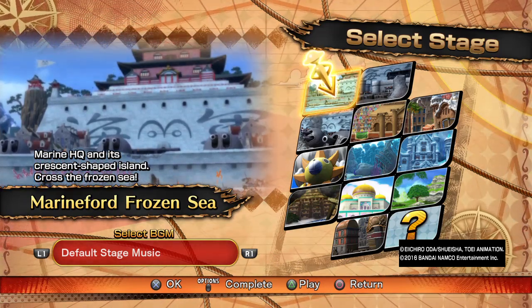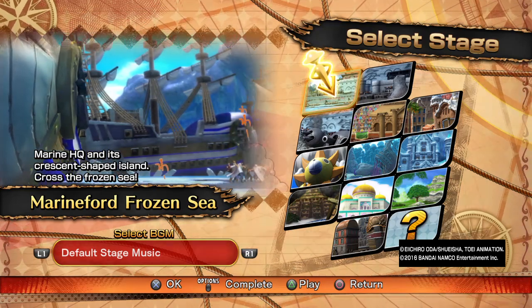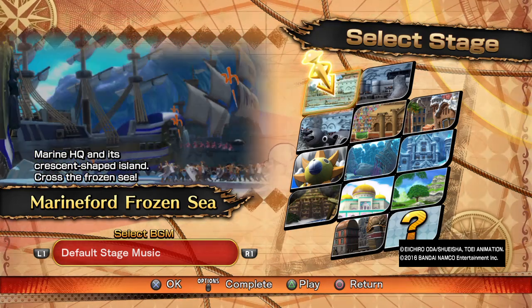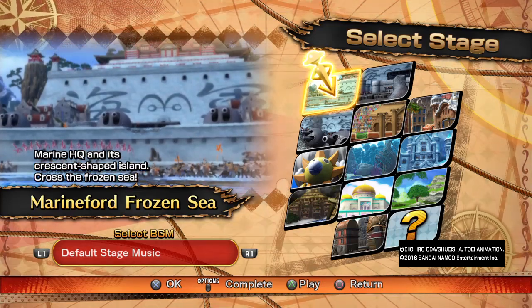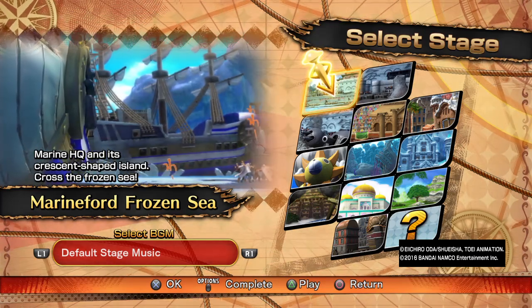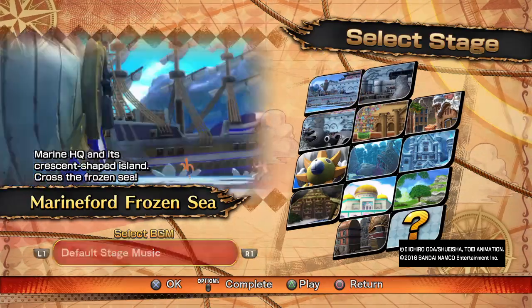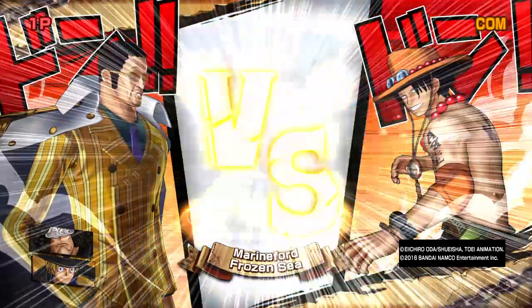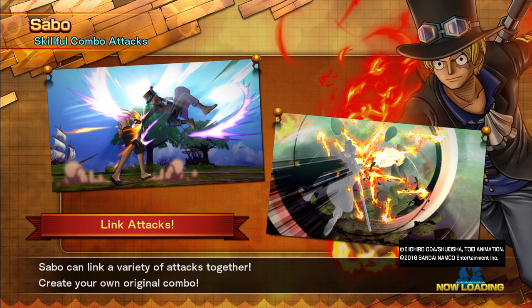First, I want to say something about the Marine Ford Frozen Sea: it is literally like a barren wasteland. It's an oval type shape, and in my opinion I find it one of the most basic maps. We're going to get into it so you can see a little bit more about what I mean. As always, we're going to be using Kaziru, Kuma, and Sabo for this demonstration.